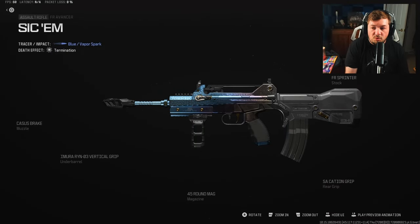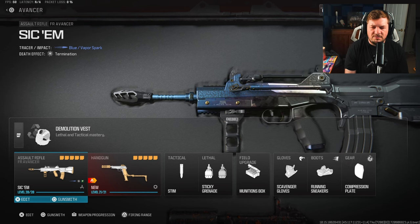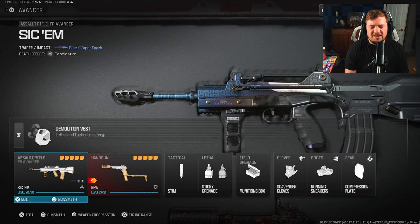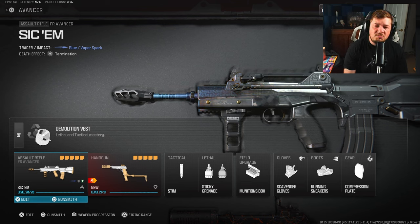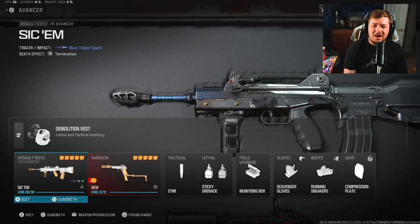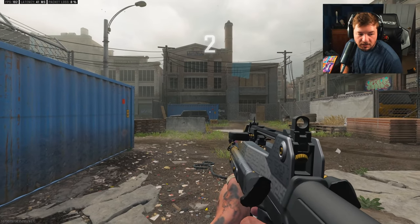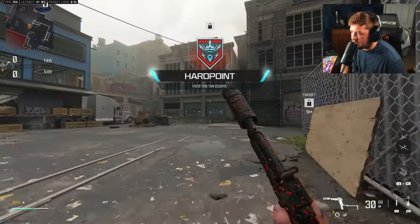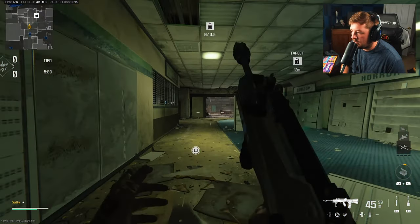Watch the gameplay and let it speak for itself — I think it might convince you to give this thing a try. I feel like we've been kind of messed around with when it comes to the FAMAS in Call of Duty over the past couple of years. The FFAR was cool but it was no FAMAS, and the FR Avancer was pretty good but again, no FAMAS. I just want those classic FAMAS iron sights back. We're on Skid Row — a pretty good map for this weapon because there are some longer sight lines but mostly close range, which suits it well.